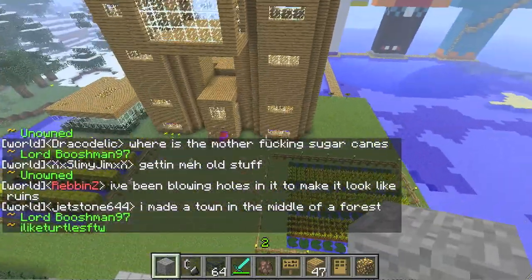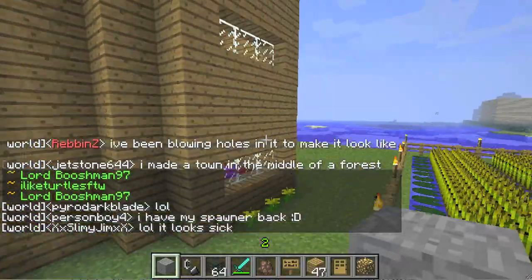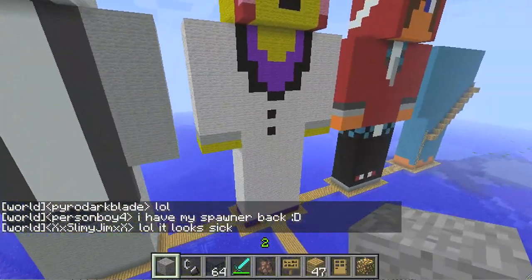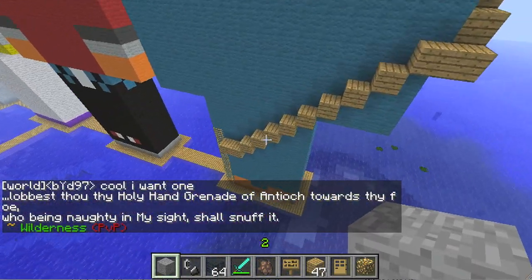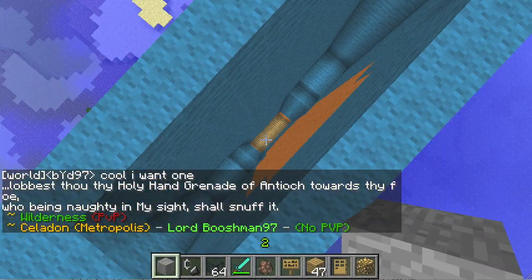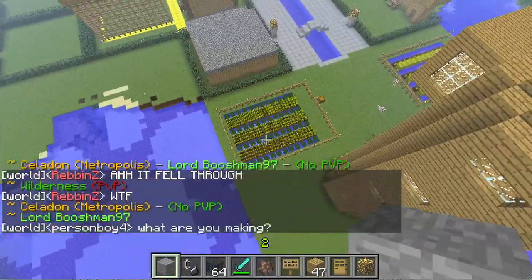Pretty cool — it was built by, I guess I'll mention the mayor. Being there's a lot of people in the town, I can't mention everyone, but Bushman97. He's the creator of the town, and quite the town it is. In the back, we have some of the town founders built out of wool structures. The only thing to keep in mind is that this isn't a creative mode server — they built this with survival, as you can tell by the scaffolding someone had to build to surround the building and then actually place all the pieces together. It's actually kind of incredible.